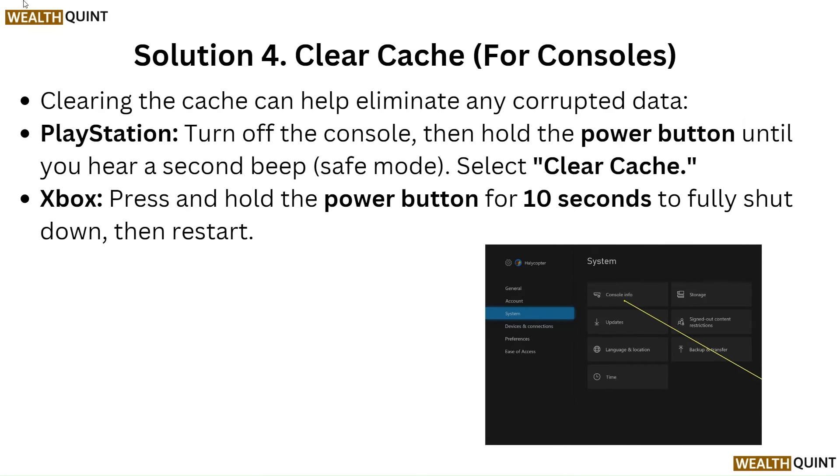Solution 4: Clear cache for consoles. Clearing the cache can help eliminate any corrupted data. For PlayStation, turn off the console then hold the power button until you hear a second beep, enter Safe Mode, and select Clear Cache. For Xbox, press and hold the power button for 10 seconds to fully shut down, then restart.